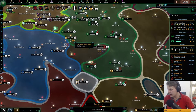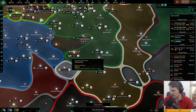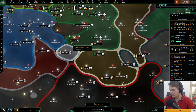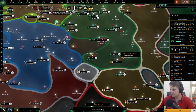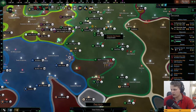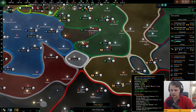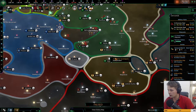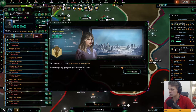We have a planet in there so I'd like a station over there — it's going to be either Raider or Psi. There is some trade going on which will be taken by this guy in the future, so I'd like to have a third shipyard, more naval cap, and some dilithium. Dilithium is never a bad thing.